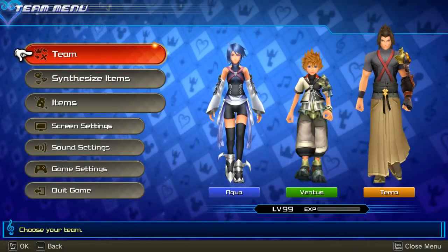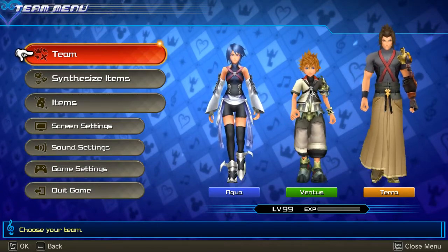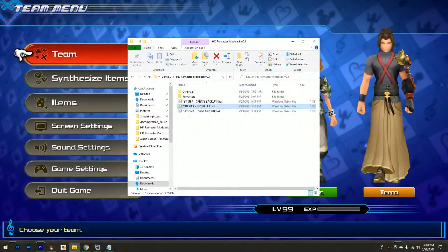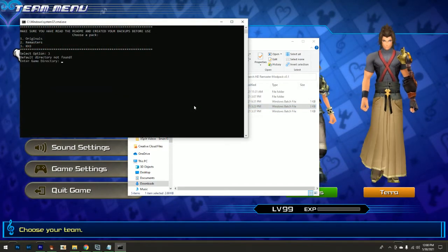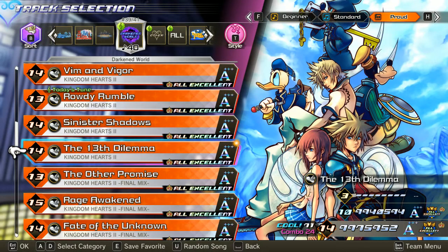One last thing I want to show you before I end this video: you don't have to close the game before you replace the pack. As long as you don't hover over any song that's going to be replaced, you'll be good. This right here is the 13th Dilemma remastered version playing right now. If you go into the options menu and install KH3 — and it's as simple as that. Like I said, I have had crashes doing it this way but very very rarely, so if you want to make a save backup go ahead, but I haven't had it cause any issues on my save so far.